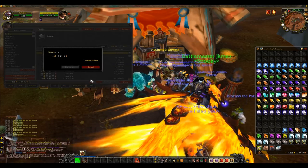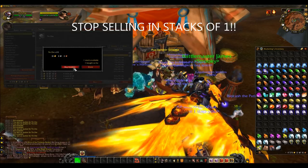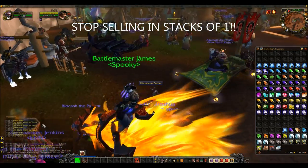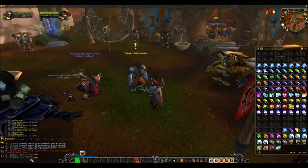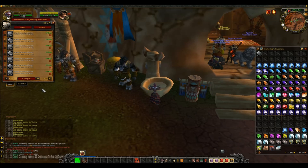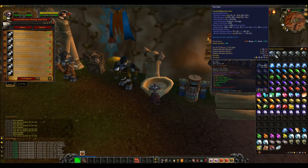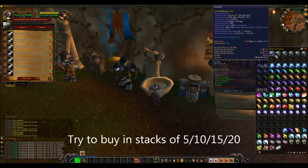Damn you people that sell things in stacks of one. So I've spent 211 gold — I should write that down. I have bought a total of 148 ore, which is not obviously a prospecting number because it doesn't end with a 5 or a 0, but that's okay, it will do for now.